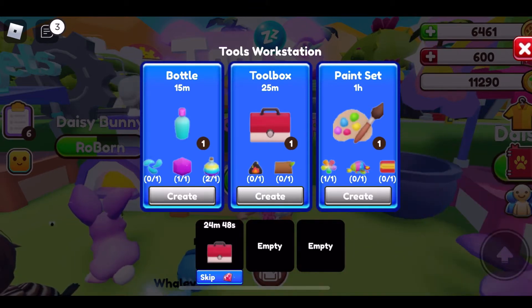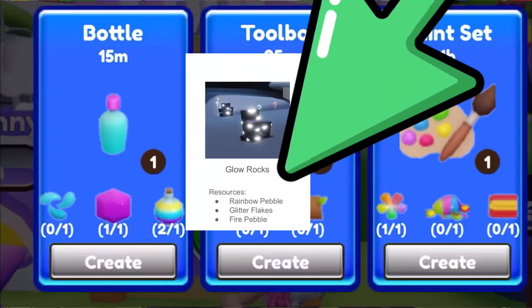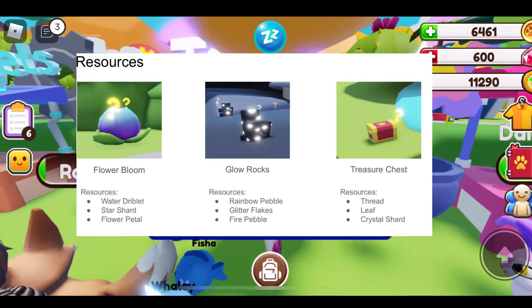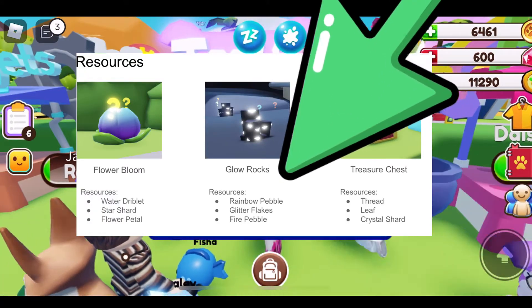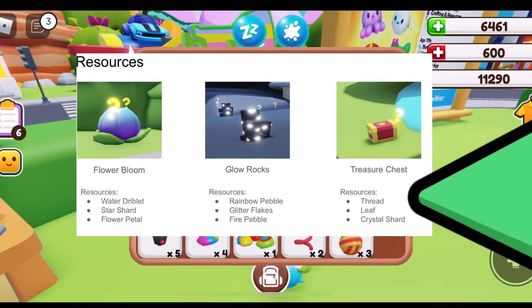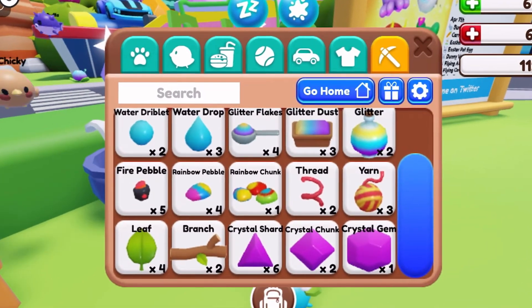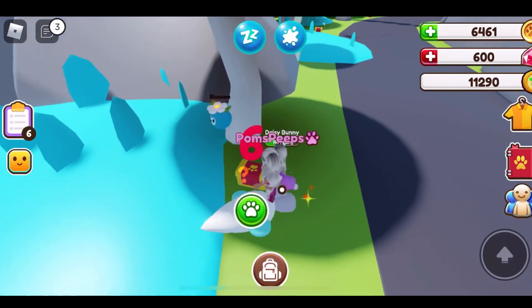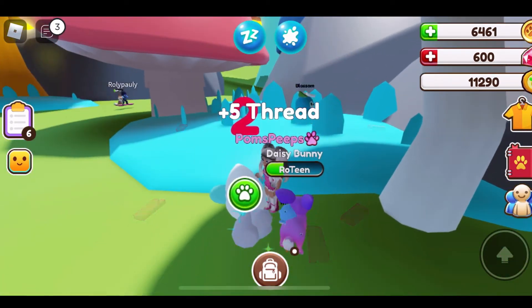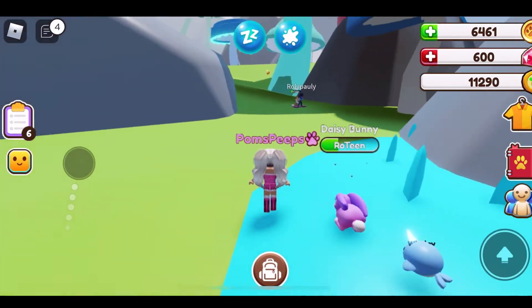I need lots of rainbow pebbles — we get them from the glow rocks. We need rainbow pebbles and fabrics, we need glow rocks, and the thread comes from the chests. Let's look at our resources. I have yarns — I need one more yarn to make a fabric. I don't need that much more thread to make yarns — there's some right there. I need three more threads; it takes ten threads to make a yarn.